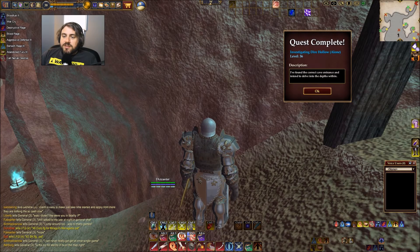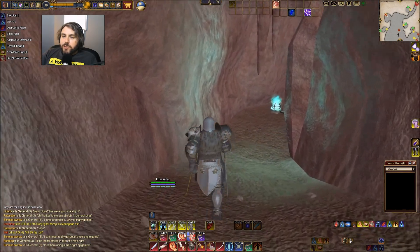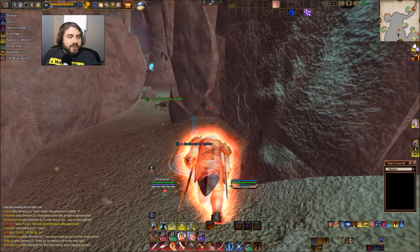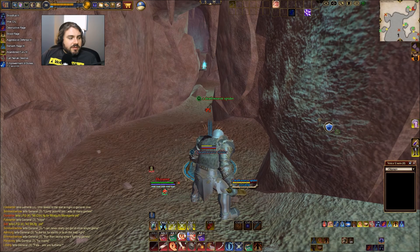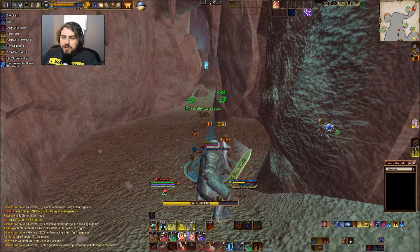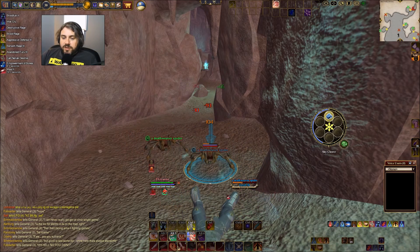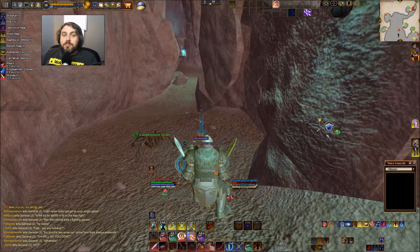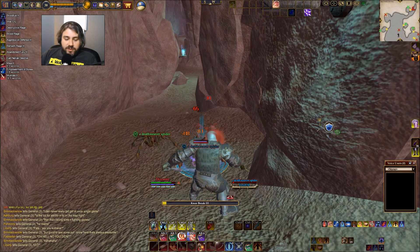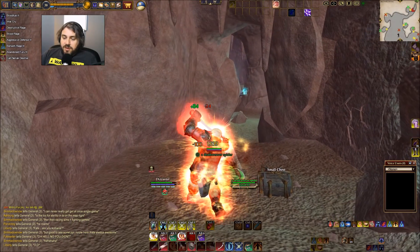Just like the other instance, this one is randomly generated as far as the mobs you'll be encountering. Let's see what we got. We got spiders. This would be the ghost theme, I think — spiders and bats and ghosts. Hopefully, unlike the last time, we will find many more named. I did not like that I found so few named in the last one. It didn't get any good loot, so hopefully we'll have better luck this time.